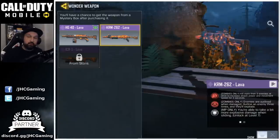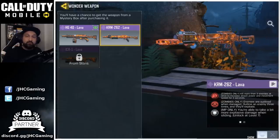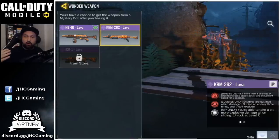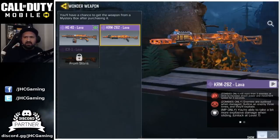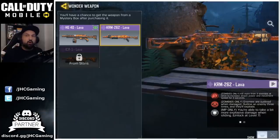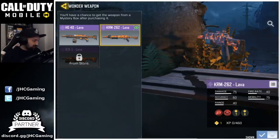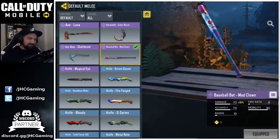So we'll go for some gameplay with the new lava weapon in zombies. We didn't get lucky with the ICR-1 Lava but we got the new KRM, so we'll check it out. The power says enemies are outlined when damaged, and if you outline an enemy three times they will explode. I'm not sure if you have to outline the same enemy three times or three different zombies. Let's check it out, and we'll also test the brand new baseball bat.